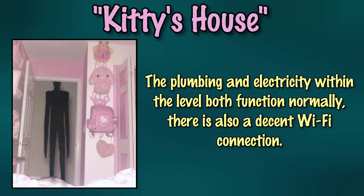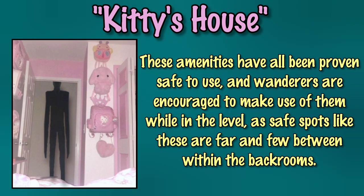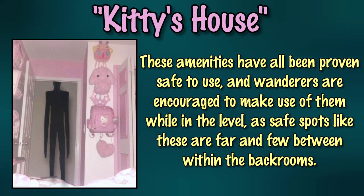Plumbing and electricity function normally on level 974, and there is also a decent wi-fi connection within this level. These amenities have all been proven to be safe, and wanderers are encouraged to use them while in the level, as they may not encounter another safe spot for a while.